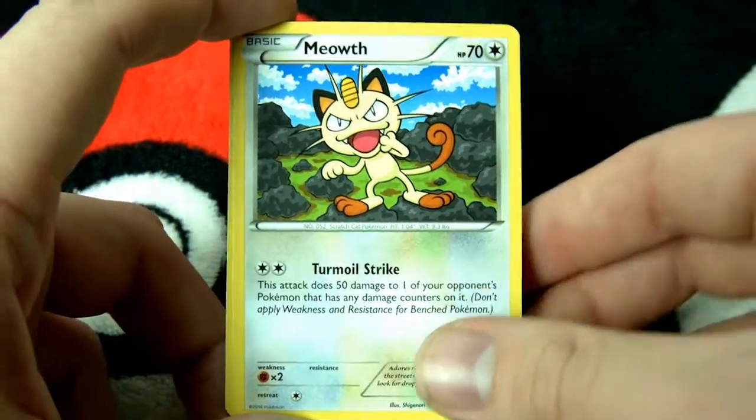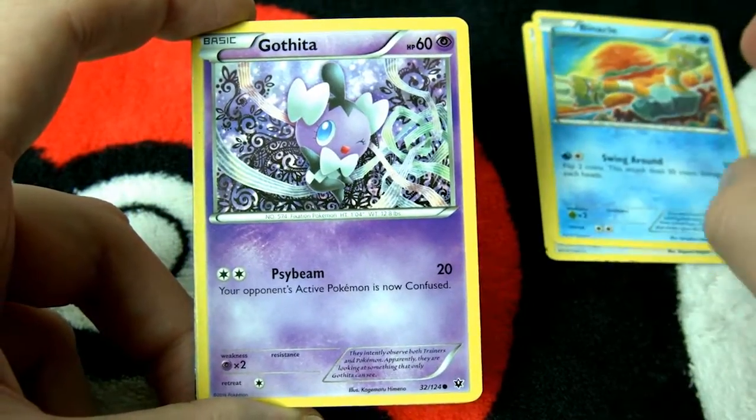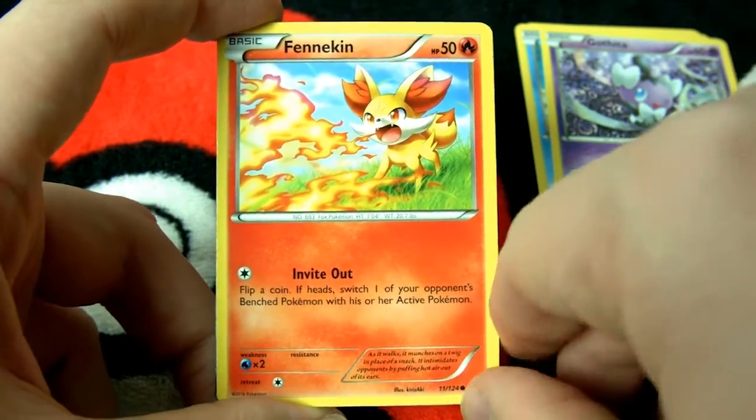You know he's here. I'm really looking forward to the new set — it's coming out in May, so I should be pre-ordering that. Here's Binnacle, followed up by Gothita, the Fixation Pokemon. Oh, Fennegan, you cheeky Pokemon.